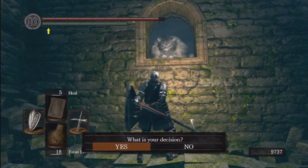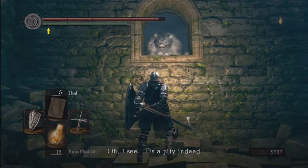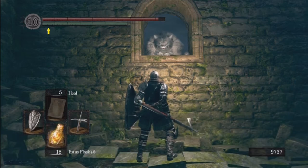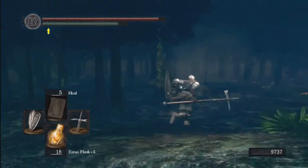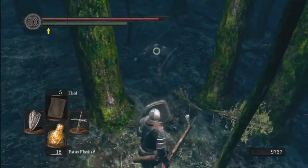This is the forest covenant — the forest hunters. You put on a ring that this NPC gives you and it summons you into other people's worlds who are in the forest for PvP. It's the most common PvP area in the game, so if you're looking for PvP, this is one of the good covenants. We're going to answer no here because I'm not joining. If you want to join later, make sure you answer yes to that first question or she gets pissed off. If she won't let you join, go to Oswald of Kareem below the bell gargoyles and request absolution.